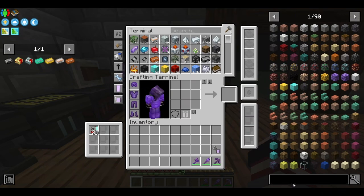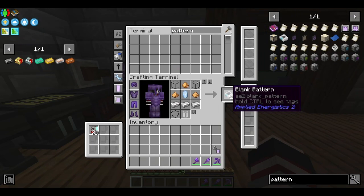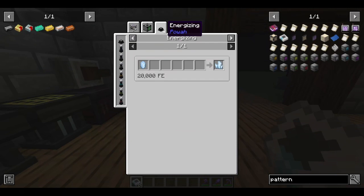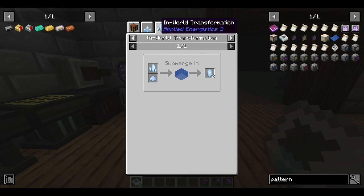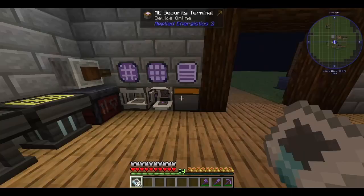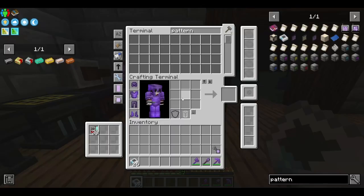Let's see a recipe for patterns — blank pattern. We don't have any quartz glass. That's making me confused. It starts with quartz. Really? So let's just grab a lot of these and then craft a lot of these. Okay, that's gonna be good. So let's just open the next terminal and put that in there.